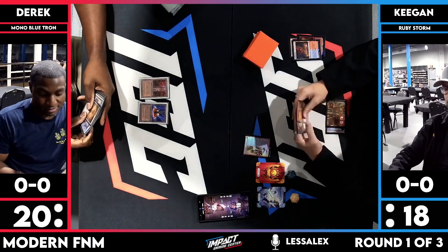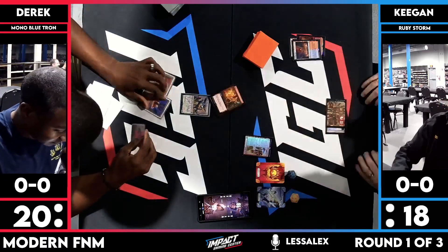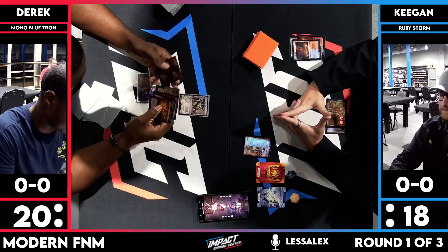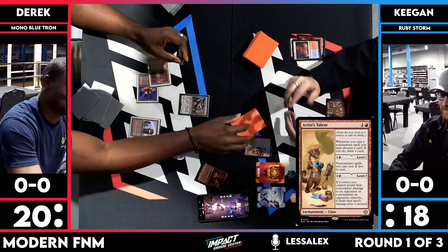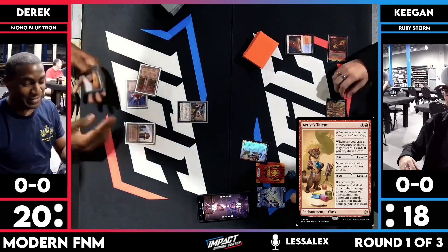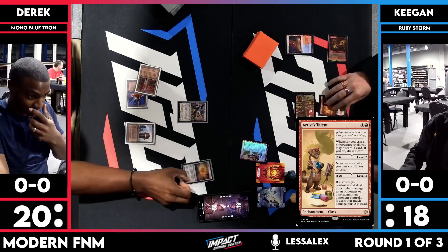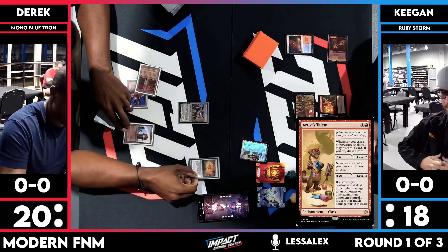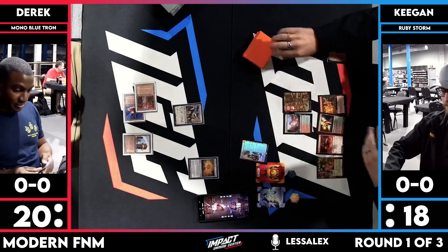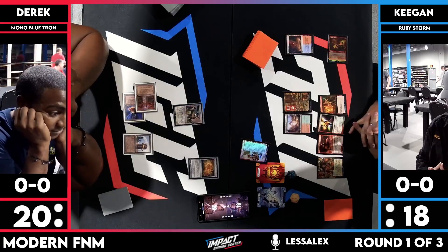There's the Talent — Alchemy Artist Talent. Derrick assembles Tron right on time with Thought-Knot Seer. It enters the battlefield and he gets to see Keegan's hand and exile a non-land card from it. In Keegan's hand: Wish, Grapeshot, Valakut Awakening, and Manamorphose. So Keegan has a lot of action — he just needs a reducer.